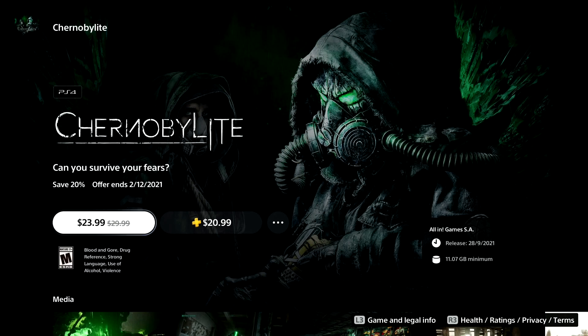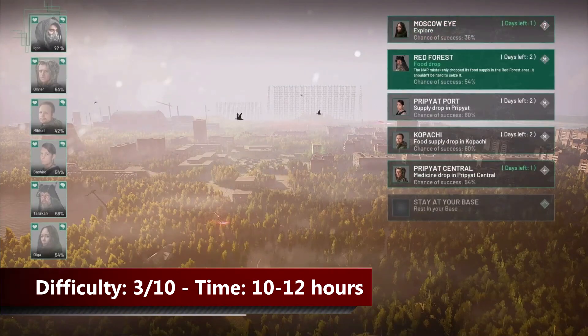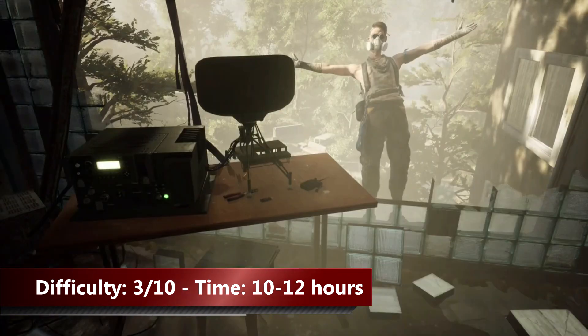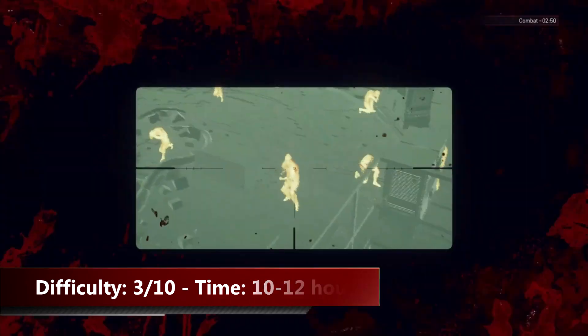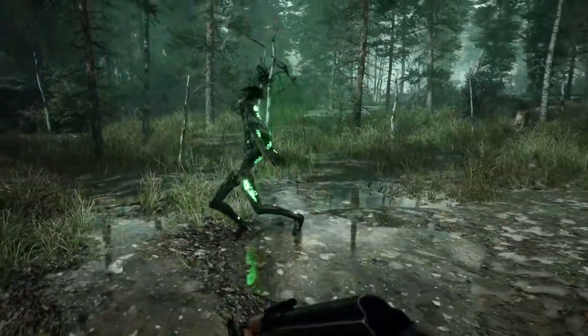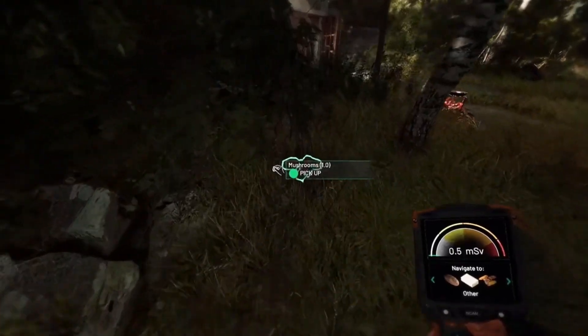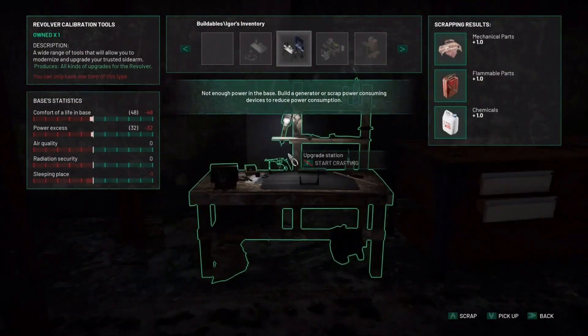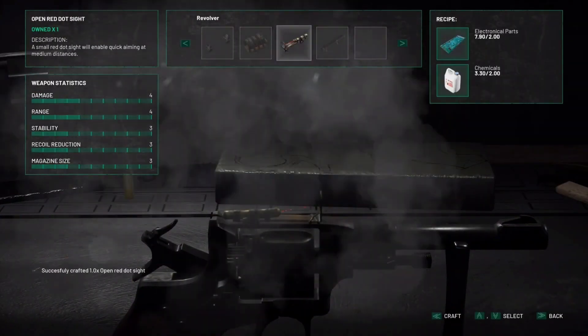The next game on my list is Chernobylite, which is a science fiction survival horror RPG. In the game you can upgrade your base, you need to find food to survive, you can upgrade or craft weapons and a lot more stuff like this. The majority of the trophies is story related. There are some missables in form of decisions but it's possible to kill yourself and replay the previous level. The reason the platinum is very easy is because you can play the entire game on very easy difficulty.